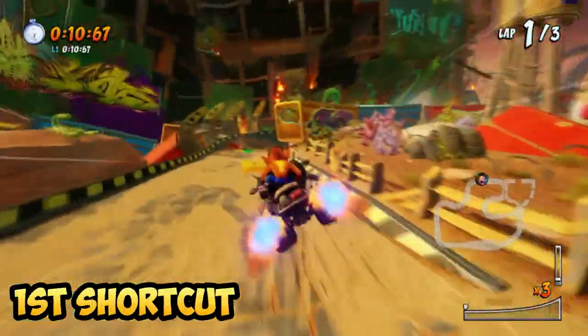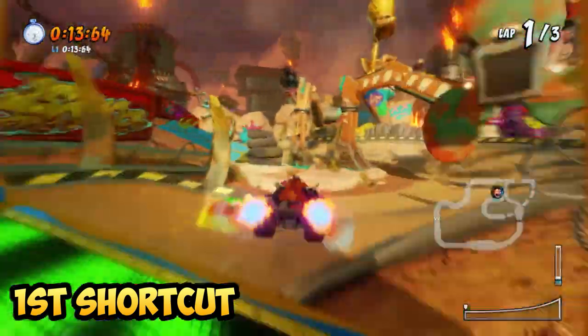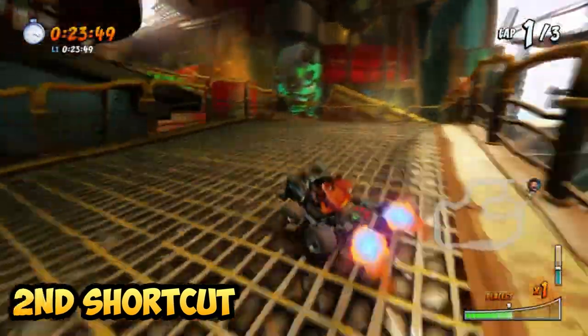There are actually two shortcuts in the game. One of them is right on the screen right now, just after the blue fire pad. And the second one is here, hidden on the left side.